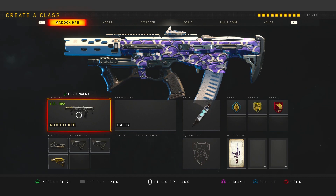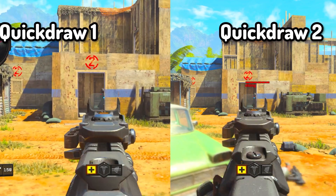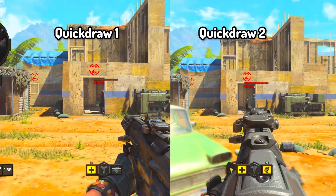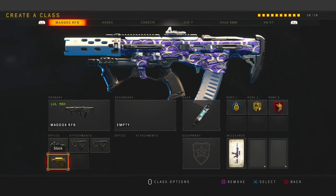First up, the MAD OX. This gun is the fastest killing AR in the game — it shoots pretty fast. If you know how to control the recoil, you're going to be a beast. For the class setup we have ELO, Quick Draw, and Quick Draw Tool so that we can aim in pretty fast. When you aim in with Quick Draw Tool, your gun doesn't zoom in — I'll put a clip to show you. You do not want that screen zoom, so make sure you have Quick Draw Tool. Stock is going to make it so that when you're aiming you can strafe a little better.